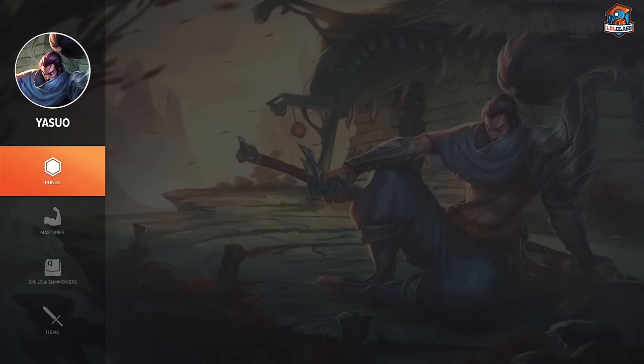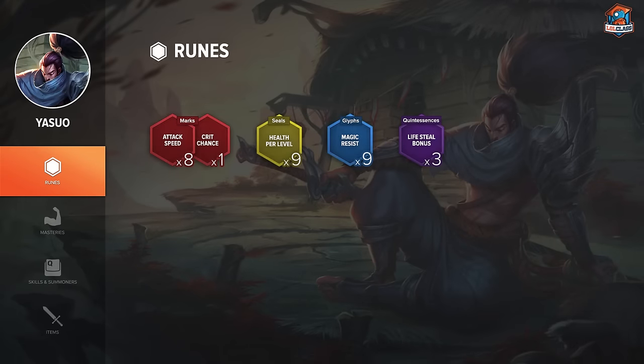For runes on Yasuo I like to go eight attack speed reds, one crit, HP scaling yellows, and flat MR blues, as well as lifesteal quints. The attack speed from reds allows you to get the maximum attack speed needed for your Q to reach its lowest cooldown by getting either Static Shiv and Berserker Greaves or Static Shiv and Blade of the Ruined King. This means that in a game where they don't have a lot of hard CC, you can get Shiv and Berserkers and go straight into IE without losing out on attack speed for your Q. It also helps with the early laning phase and pushing.